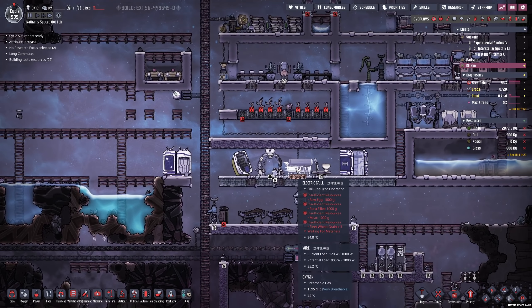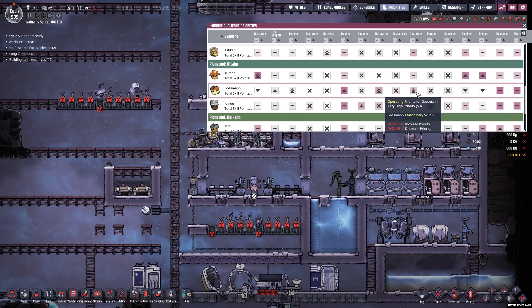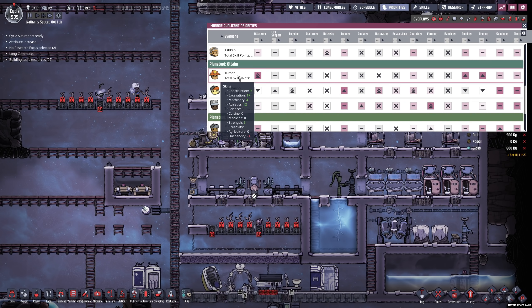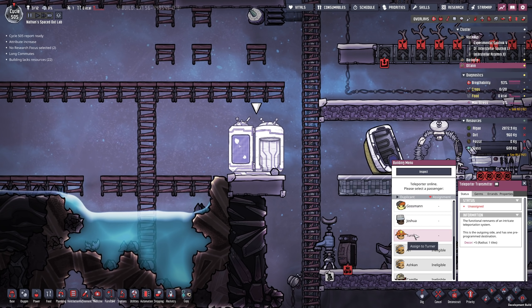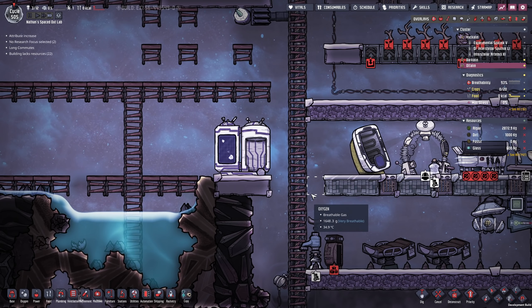What types of people do I have at the moment? We have Joshua the cook and Gossman who is taking care of operating, so that is going to be important. I think what I'm going to do is send Turner back over to the main planetoid — so teleporter transmitter. Turner, I want to send you over there so you're not going to eat any more of the food supply.